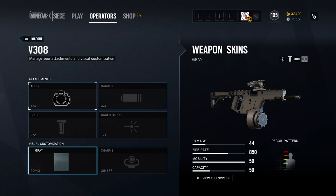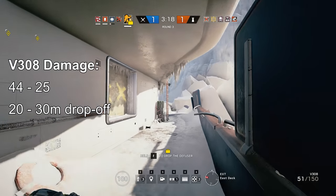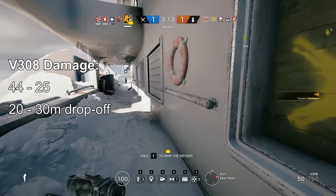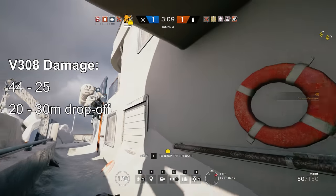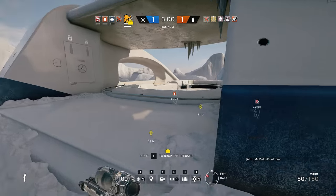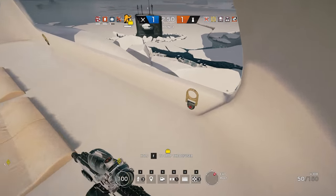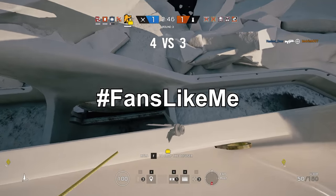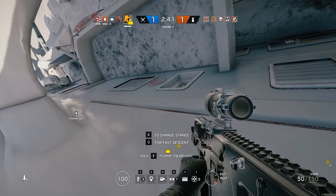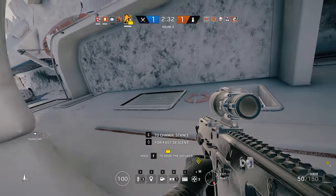So let's take this one gun at a time, starting with Lion's V308 — a compact weapon chambered for full-powered rifle cartridges. I tested its damage drop-off and the in-game baseline damage stat of 44 points is accurate, but its drop-off occurs between 20 and 30 metres, which does not fit any of the existing categories. It is worse than the other assault rifles at 25–35 metres, but better than SMGs at 18–28 metres.